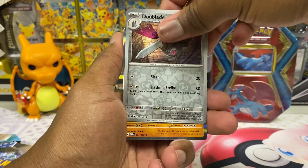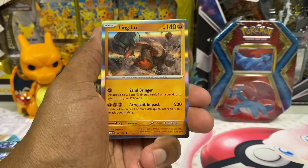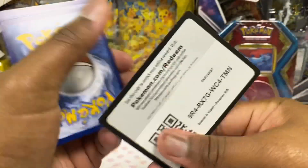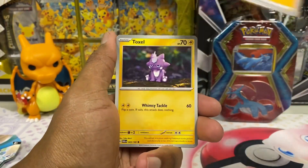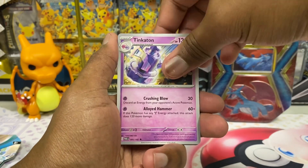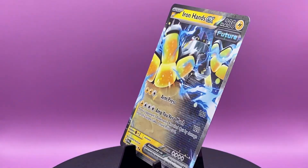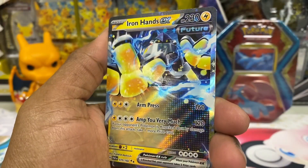We got Ting-Lu and Wo-Chien — okay, so we're getting all these mythicals. I was talking about something, I forgot what. That's how it goes. I'll take this, it's a code card — that's for you. I don't even know what the big hits are in this set too much; I haven't been paying much attention to Paradox Rift. And then you got the shiny set coming out — everything seems a little repetitive. I think it's time for Pokémon to ramp some stuff up. And we get ourselves an Iron Hands EX! The special illustration rare of this card is pretty neat.